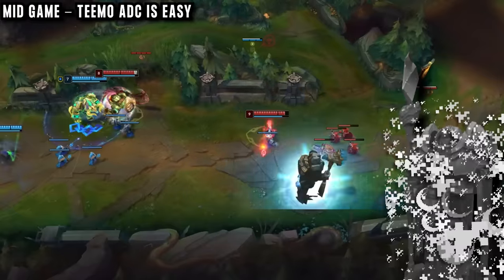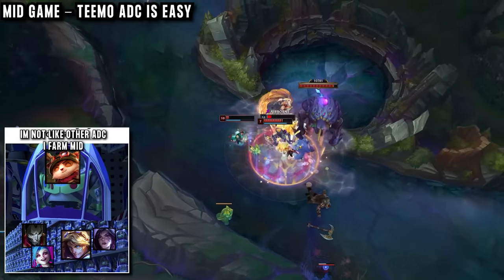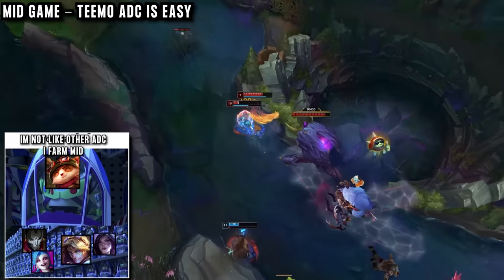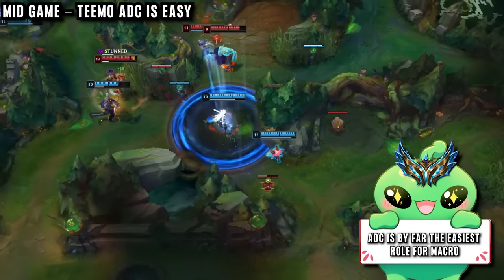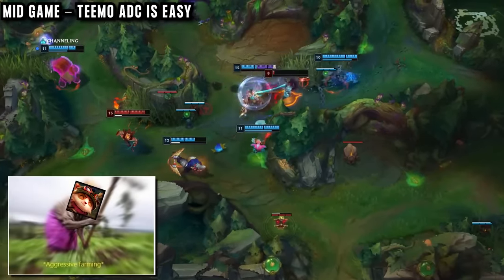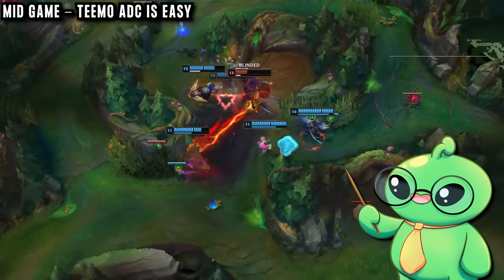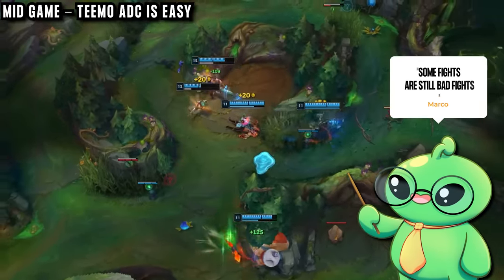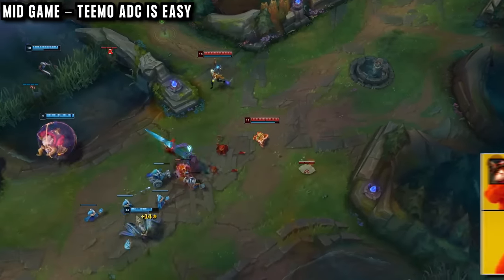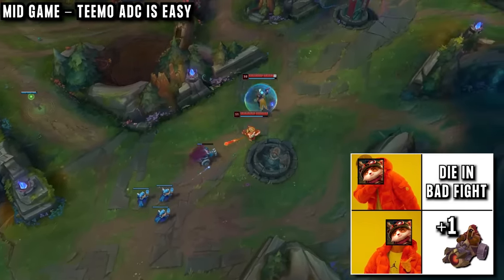When bot lane tower does die, AD carries should pretty much always go mid lane, so Teemo does the same, farming as much as possible, ready for any teamfight. Manco thinks AD carry is by far the easiest role for macro decisions, because you should always be allowed to just farm mid, sitting and scaling for as long as you want. He can join any fight he wants from here, but it doesn't mean that he does. Some fights are still bad fights, and as he's an AD carry, he may notice the fight is bad and focus on farming instead, as joining it would only put his team further behind.